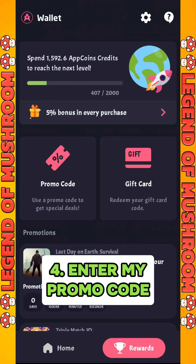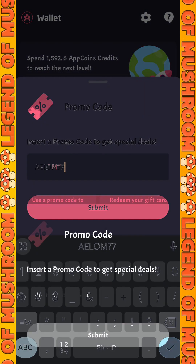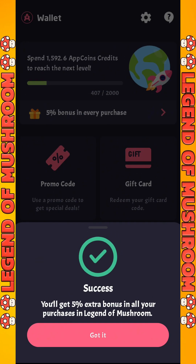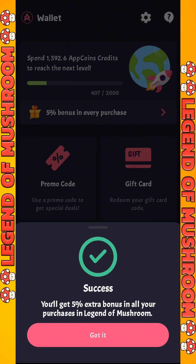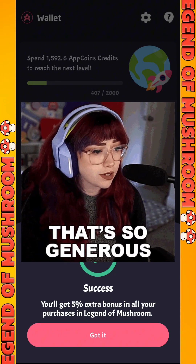After that, we go to the fourth and final step. Here you enter my code in the rewards tab in AppCoin's. The code is ALUM77. After applying this code, you can get an extra bonus of 5% in AppCoin's credits for every purchase you make in Legend of Mushroom, which is quite a generous offer.